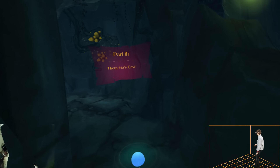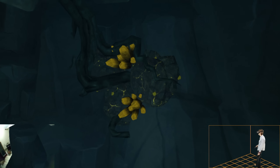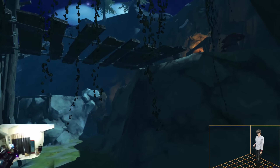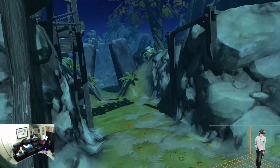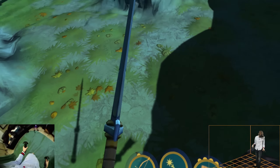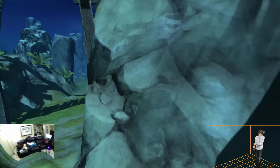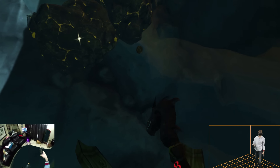So let's go ahead. Part 3 - Thoradrin's Cave. Interesting. All right, I bet there's going to be enemies popping out here pretty soon. Let me switch this for my sword. I don't know why I'm carrying that. There we go. I'll look around me while I smash some barrels.